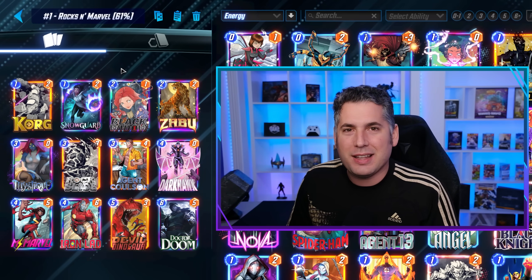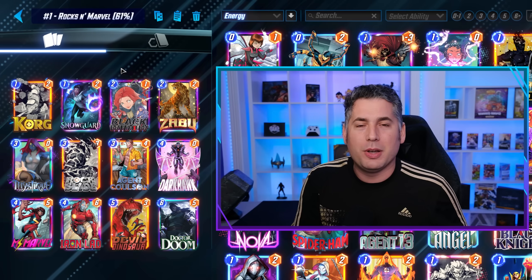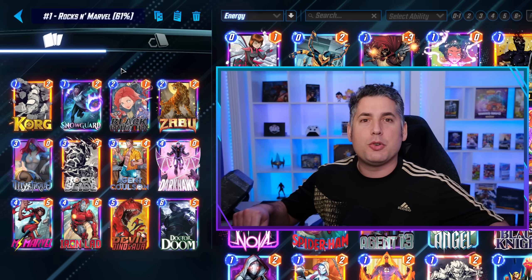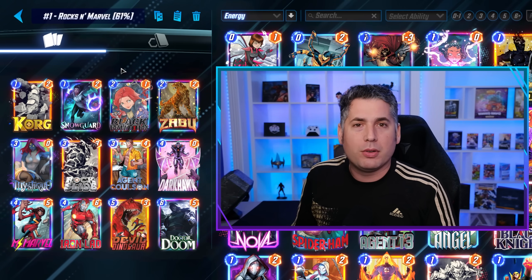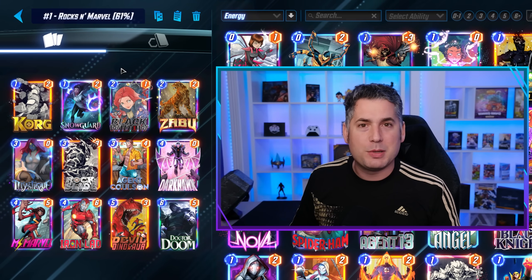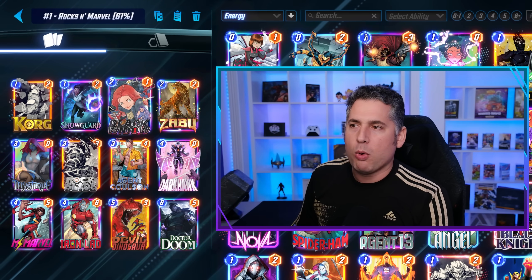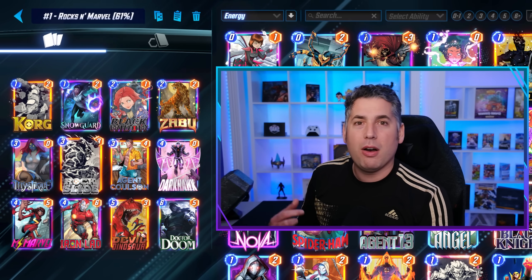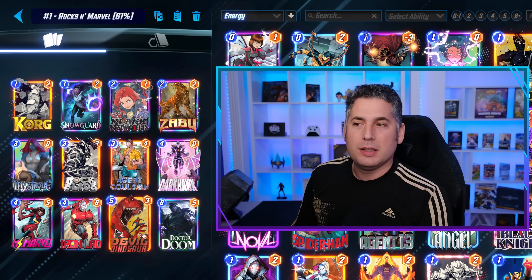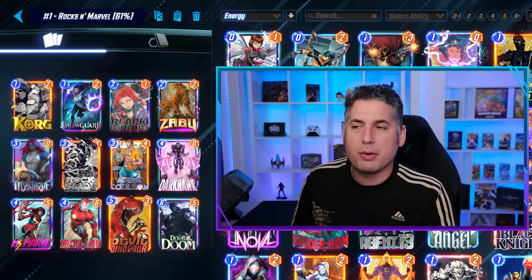Essentially what this deck is, it's a deck that utilizes the disruption package of Darkhawk with the power output of the ongoing Ms. Marvel, the Devil Dinosaur, and of course Dr. Doom, which allows you to reach into locations like Sanctorum that perhaps Ms. Marvel cannot. The advantage of Dr. Doom is that if you need a Doombot in a location to just get the Ms. Marvel effect, you get that added reach. You have the disruption of Black Widow, Korg, the Rock Slide, and you have the ongoing power of Darkhawk, Devil Dinosaur, and of course Mystique, which could be used on Ms. Marvel, Devil Dinosaur, or Darkhawk. You have a variety of different targets for Mystique, making it an extremely valuable card in this list.